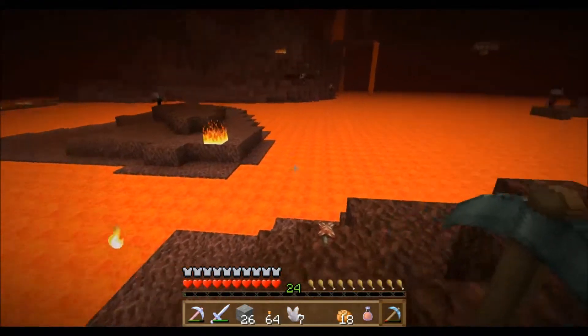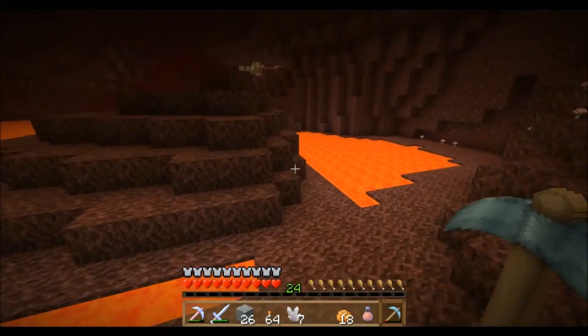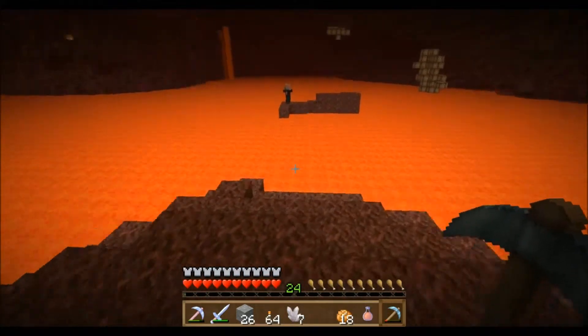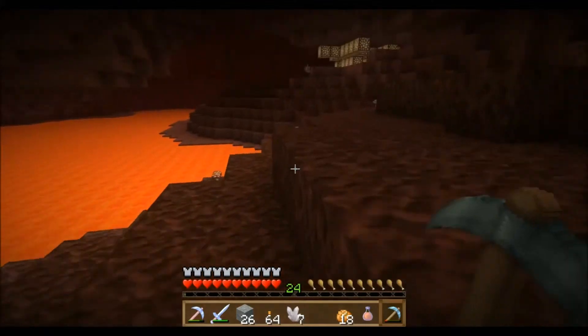But all these nether quartz deposits are in quite awkward positions - it's all encased around lava. If you have more than one fire resistance potion on you as well, you can literally just swim across that lava just to get over there and get the nether quartz, which is absolutely awesome.